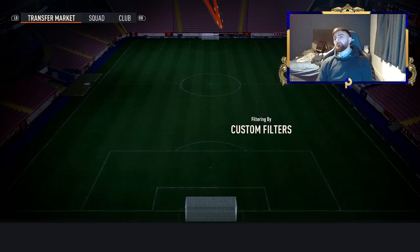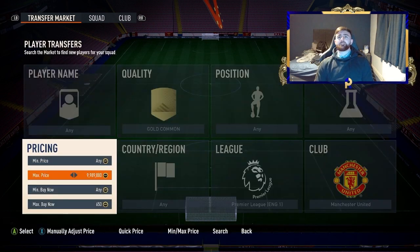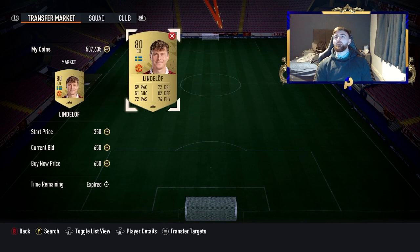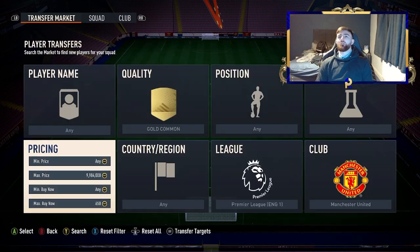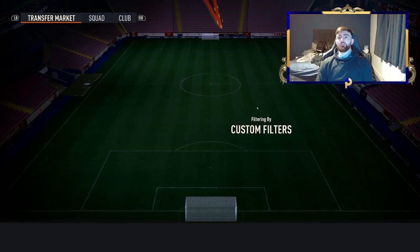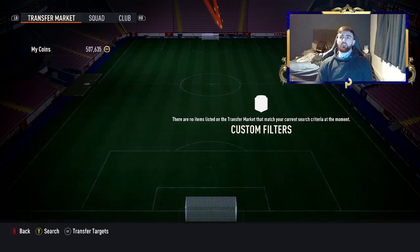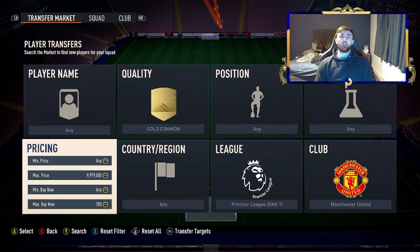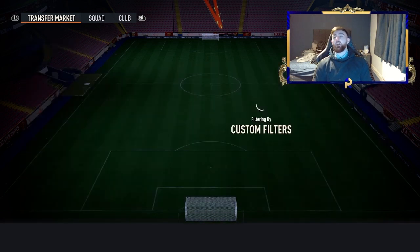A lot of people will get a gold common and either store it in their club or quick sell it. Probably about 60% of cards picked up aren't being sold, and the 40% that are is what we're going for. You can bid up to 700 — you're selling for about 850, EA takes 50 coins tax, so you're making around 100 coins profit per card snipe, which is 10% of your balance.